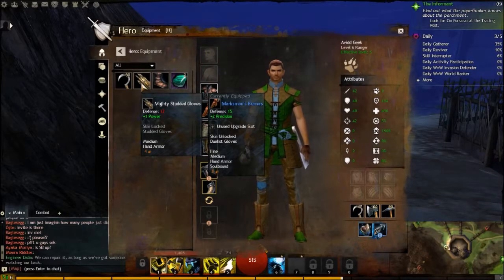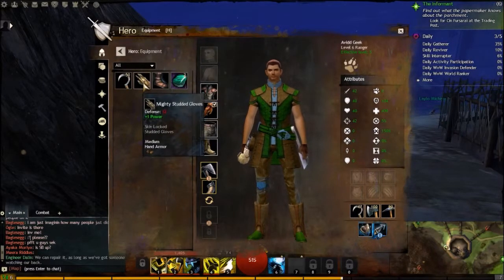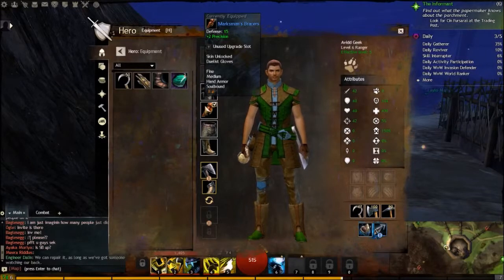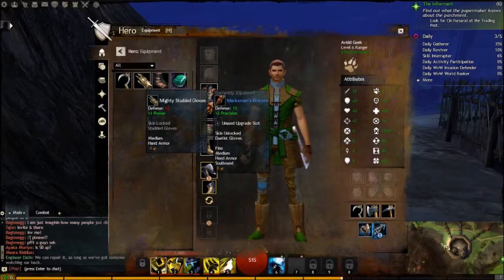Money studded gloves - 15 precision plus two. What do I have already? Marksman bracers - upgrade slot, skin unlocked, dualist gloves, fine medium hand armor, soul bound. So it's 15 plus two versus 12 plus one - don't want that.